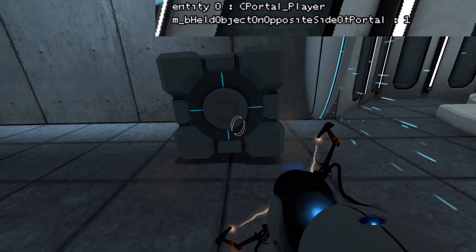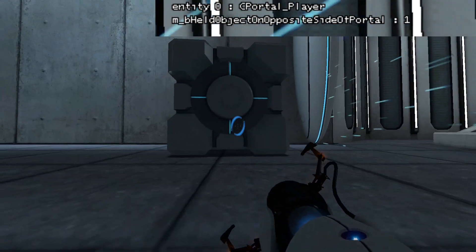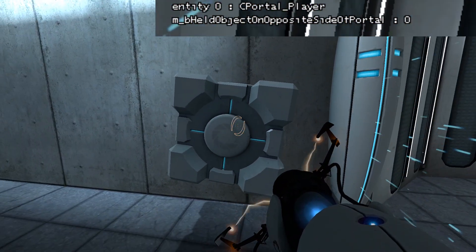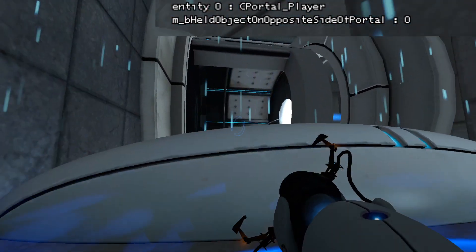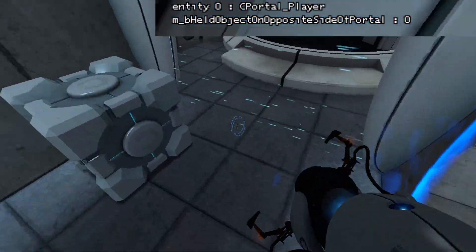I want to be holding the object on the other side of the portal like this. So I'm holding it, but then when I go through, it's going to teleport in front of me. But before I go through, I want to be looking this way. So when I go back through the portal, it'll go through the fizzler. But unfortunately it's a group portal so I can't really go back through it.